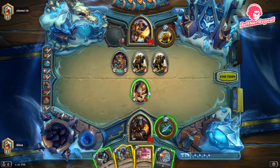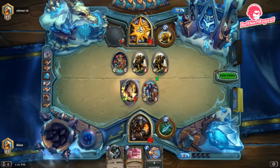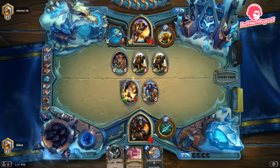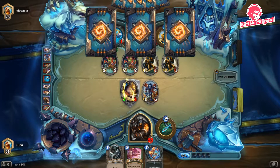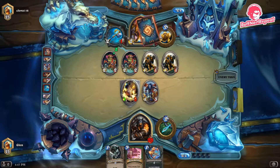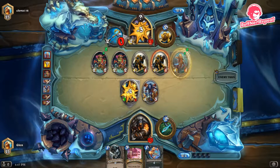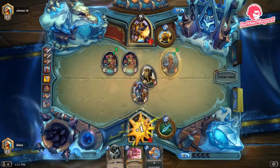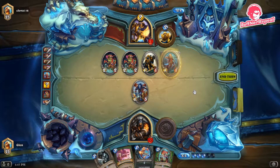Our opponent elects to leave the Dire Mole on board — a mistake — because we have Houndmaster and we're not going to trade any of our minions off; we're just going to hit face. We're on the face plan now. When you fall behind on board with this deck, you want to have a game plan — a way to win even when behind. We're falling far behind, but our opponent has attacked our face two turns in a row so he's already at 18 health. We can still win, so we hero power almost every turn.